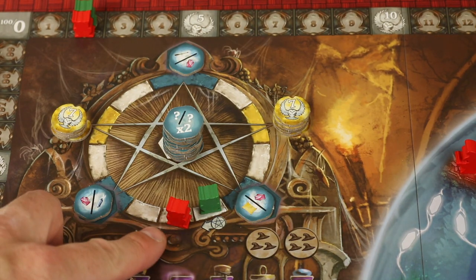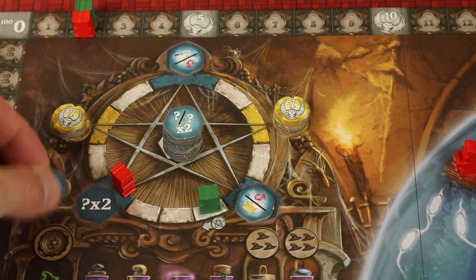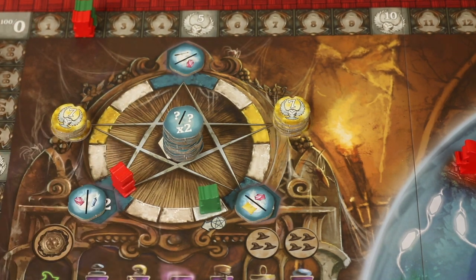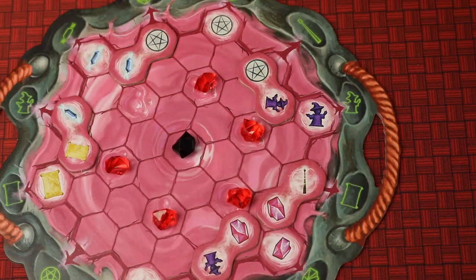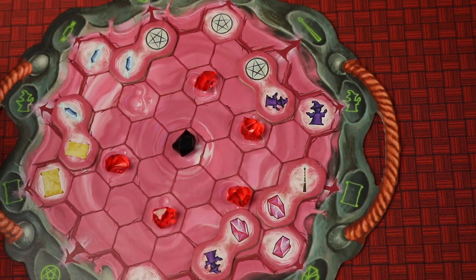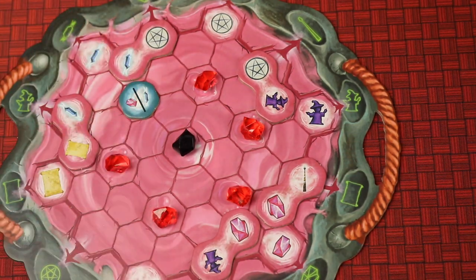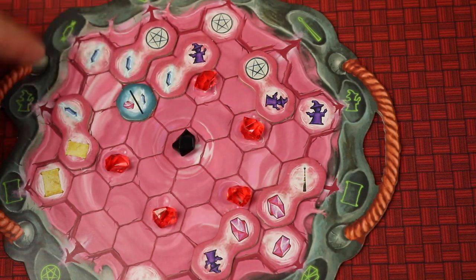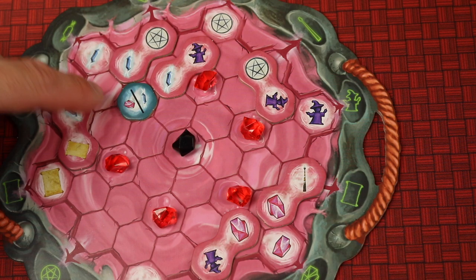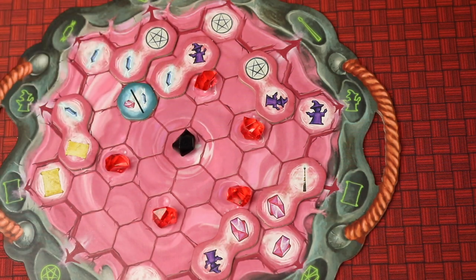Now the pentagram action — we just got two of them. Let's say we go here and get this action, which tells us we can do either one of these twice: two gem actions or two energy actions. That's a one-time use. Or you can place it on your board in an unoccupied spot. Now when you place something here, like if I place this here, I get one, two, three, and I can use this as one type or the other depending on what I'm playing that turn — so four energy actions total in this example.